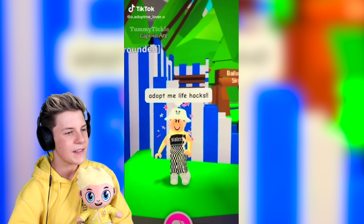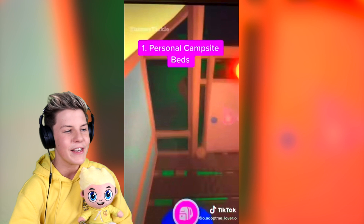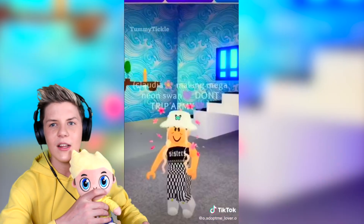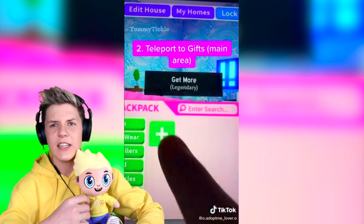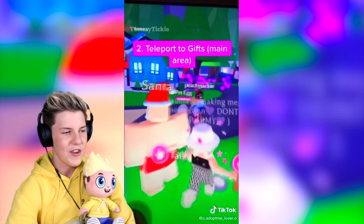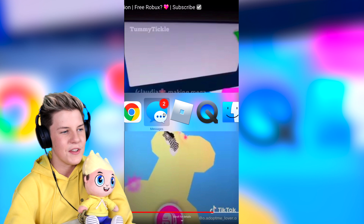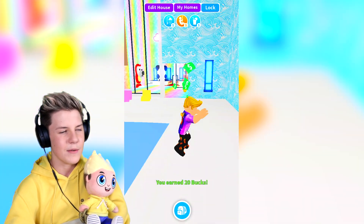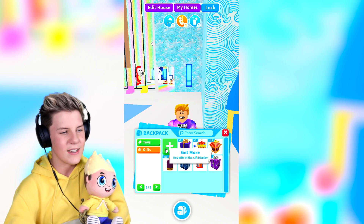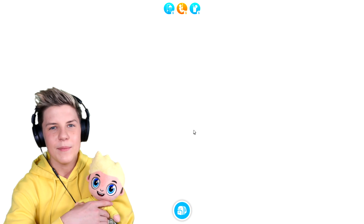Adopt Me life hacks: personal campsite beds — you can get in for absolutely free, you don't need to pay 200 bucks to get in. Two hundred bucks in Adopt Me is actually quite a lot. Teleport to gifts — that's a super simple hack. Some people don't know it, but you can go to your backpack, go to gift, click the plus, and teleport to gifts.